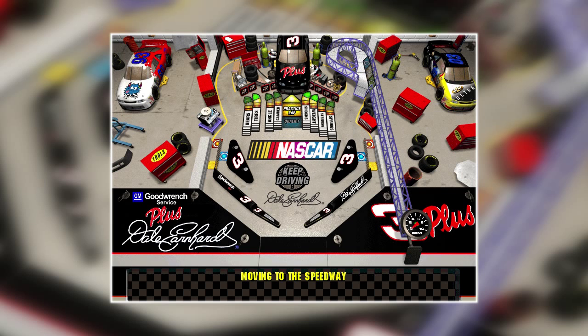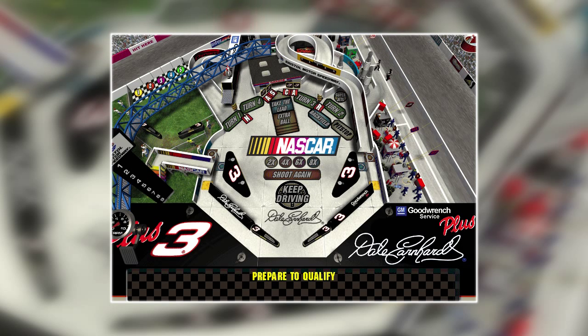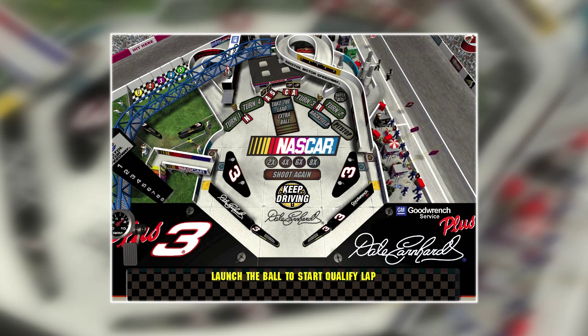That's all we can do for now. Let's take our qualifying lap. Dale Earnhardt is ready to take his qualifying lap. Now you've got to hit those turns to pick up speed. Remember, the better you score in the next 60 seconds, the better your starting position in the race.